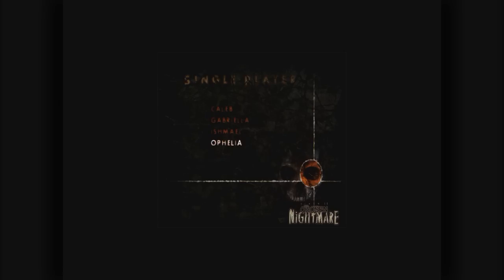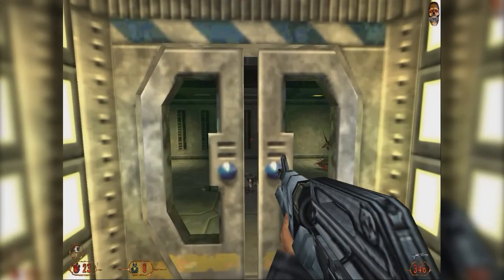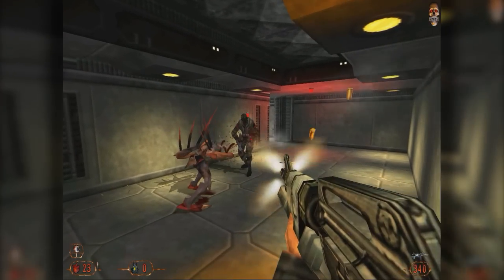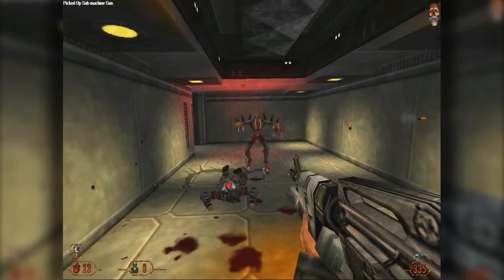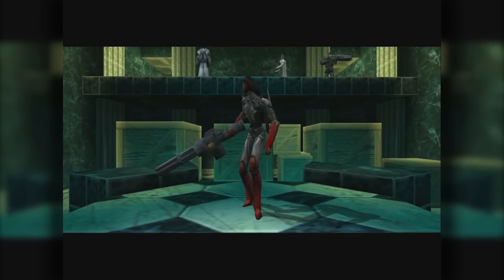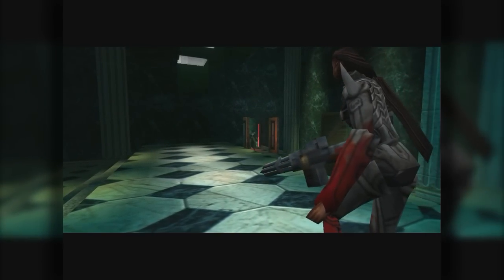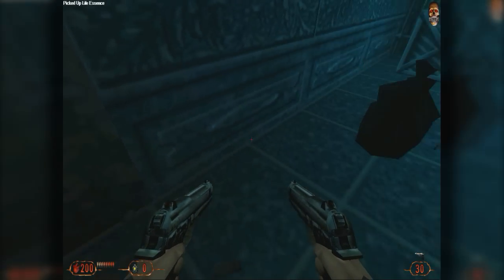At the start of the game, you have a choice between Caleb, the protagonist from the original game, and three other Chosen who have been resurrected. They all differ in how many hit points are available and little things like weapon accuracy, but choosing anyone other than Caleb will be missing out on the game's story, as he's the only one who gets his own cutscenes. So let's say you've picked Caleb and you're ready to play — what can you expect?